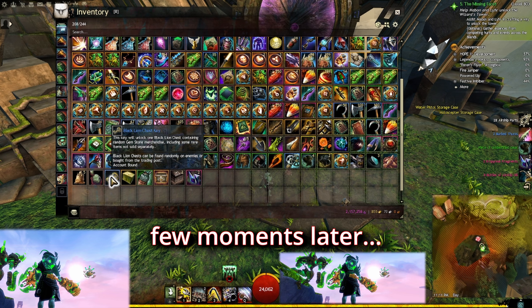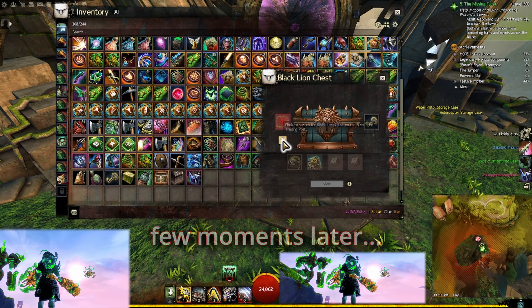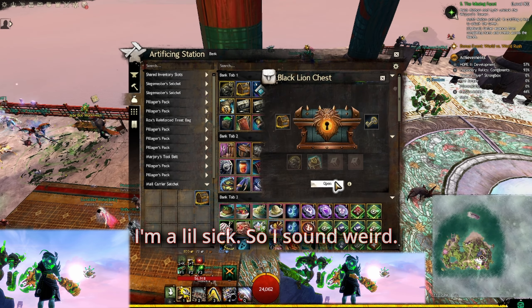Hey guys, I just got a Black Lion chest key — I don't know how I got it, but I'm gonna use it and see if I get anything. I need a Black Lion chest. Alright, here we go — one, two, three.